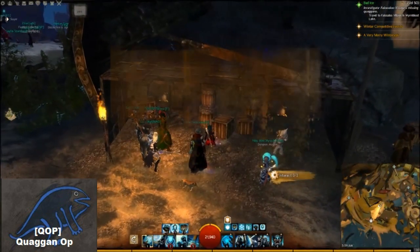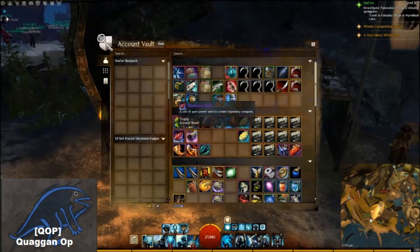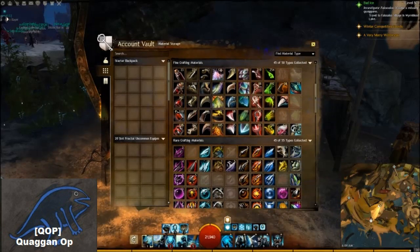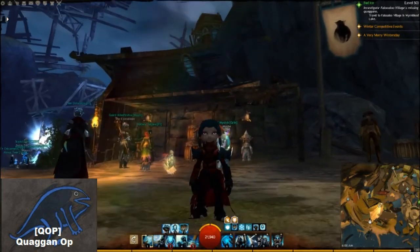All I need now is my Gift of Mastery, so let's see where I'm at. I've got the Gift of Battle, the bloodstone shard, and my Gift of Exploration. The only thing left is a couple of Empyreal shards — I need 148 more. I'm guessing that'll take me about a week farming Silverwastes karma and doing my PvP reward tracks.